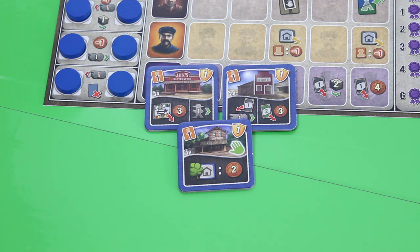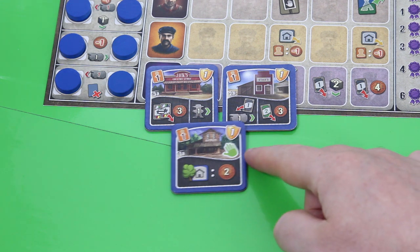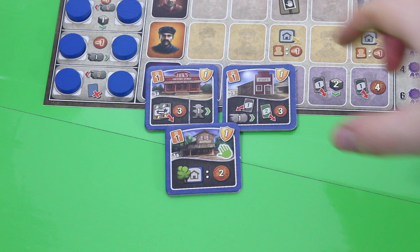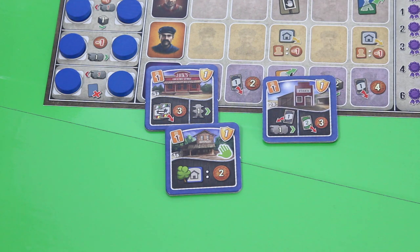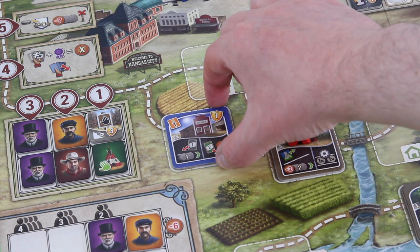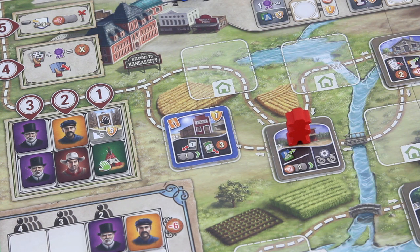I was thinking of using building B here - the B side lets me move the train significantly since for every jersey card I discard I can move the train one space, and I can still sell Dutch belt cows for three bucks instead of only two. So I'll totally go for this building and pay two bucks. I want to build it right here so I can use it before I get to Kansas City. I think this may be a good idea.